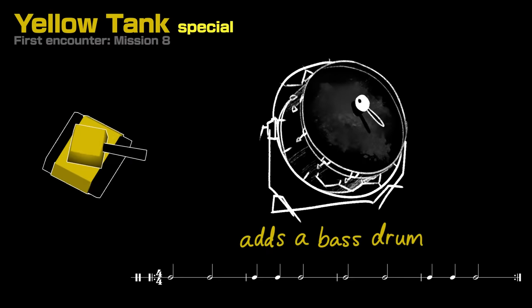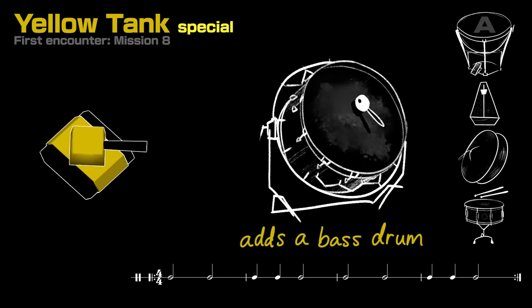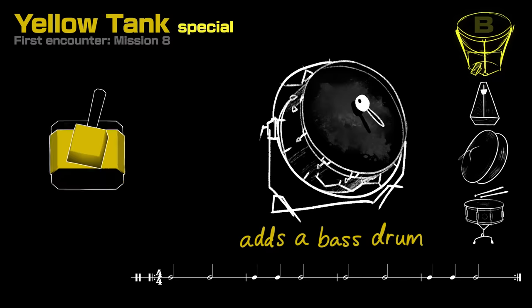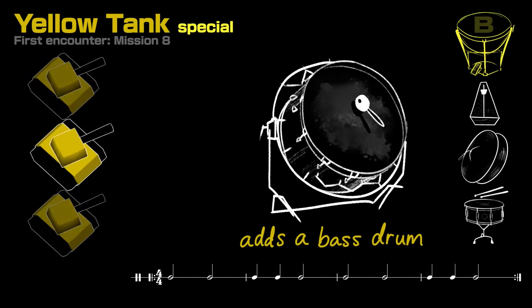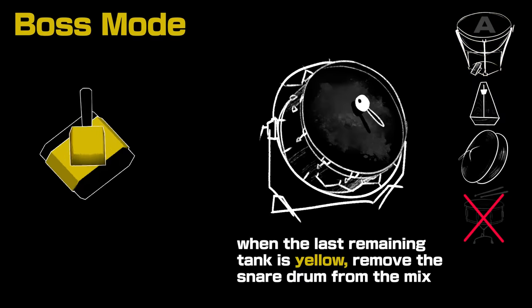Next comes the yellow tank, which doesn't shoot much, but moves fast and lays mines often. These add a bass drum layer that works well with its other layers — cymbals, metronome, and timpani A. You'll often hear it with timpani B, though, as long as there are at least three tanks remaining and a majority of those tanks are special tanks. The yellow tank also removes the snare drum during its boss mode, when it's the only tank left.